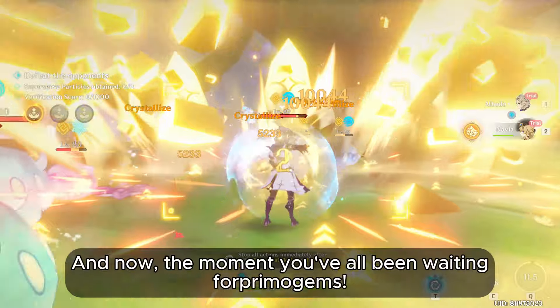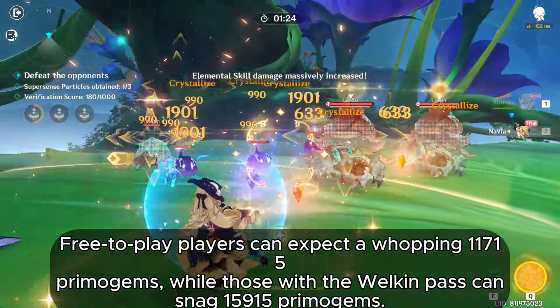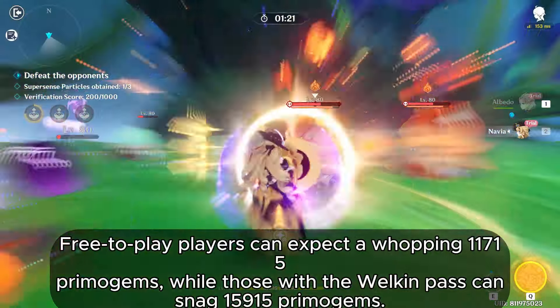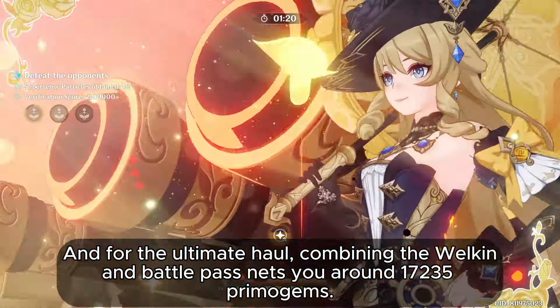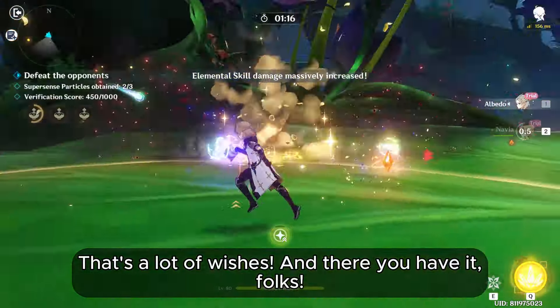And now, the moment you've all been waiting for — Primogems. Free-to-play players can expect a whopping 11,715 Primogems, while those with the Welkin Pass can snag 15,915 Primogems. And for the ultimate haul, combining the Welkin and Battle Pass nets you around 17,235 Primogems. That's a lot of wishes.